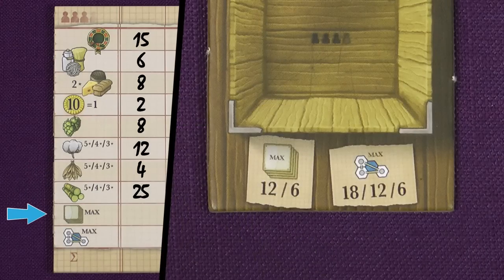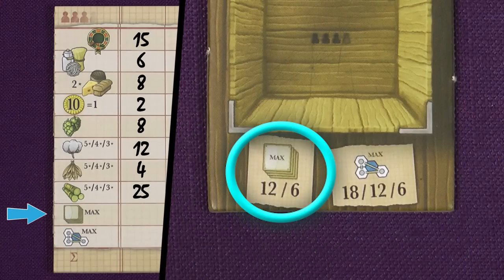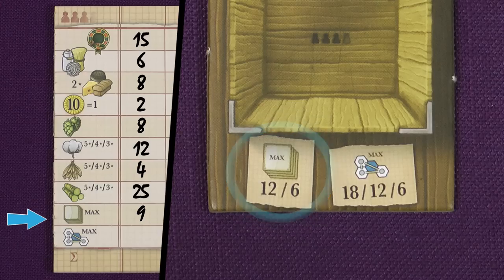There is also bonus points for the player or players who fulfilled the most and second most contracts, depending on the number of players in the game. If there is a tie add the points together and divide, so in a three player game if two players are tied for the most they both get 9 points.